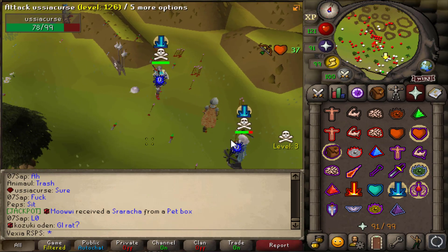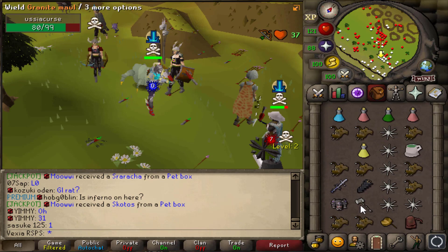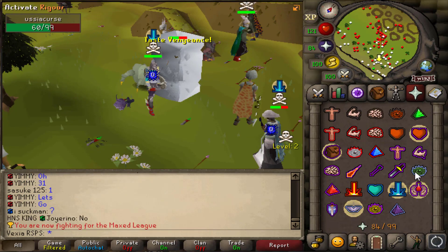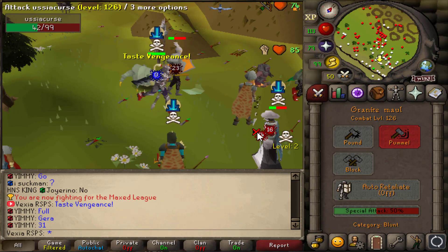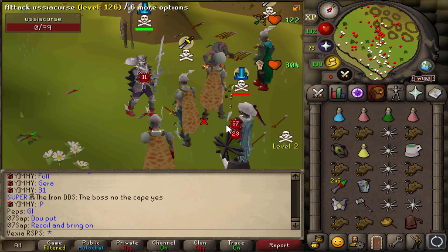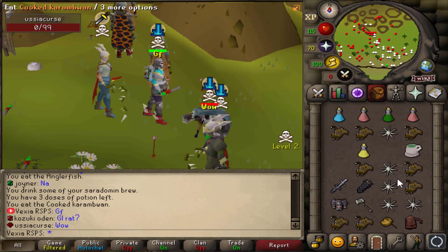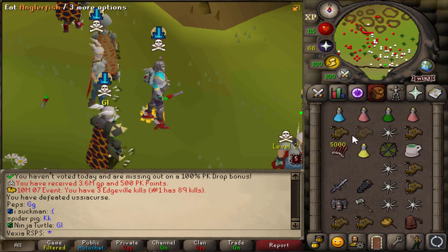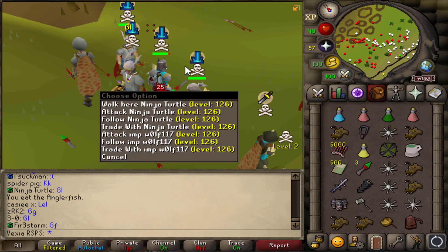All right boys, we're fighting a ranger now. If this ranger kills me I am gonna be going insane — my range hits are just going through this guy. He's at like 4 HP, come on! 57 whack — that's what's up man! Look at that, 57 with the Odium Ward — nice loot actually, fury, the boots — give me that loot!